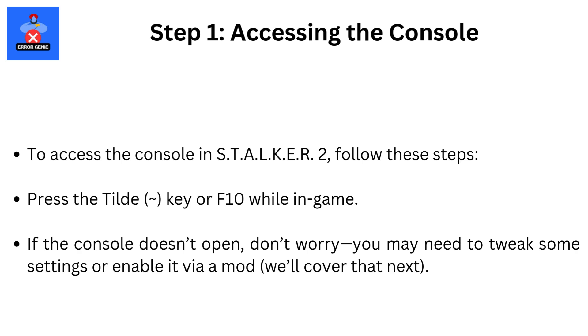Step 1: Accessing the console. To access the console in STALKER 2, follow these steps. Press the tilde key or F10 while in-game. If the console doesn't open, don't worry — you may need to tweak some settings or enable it via a mod. We'll cover that next.